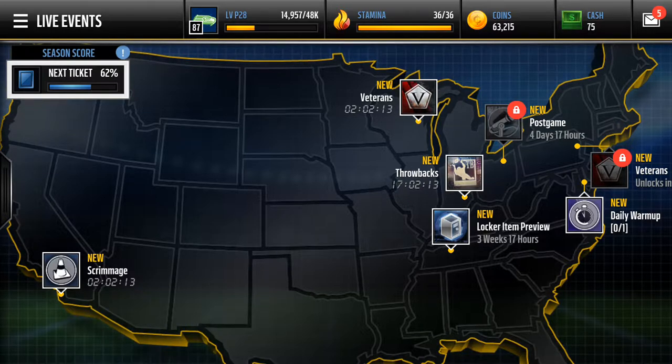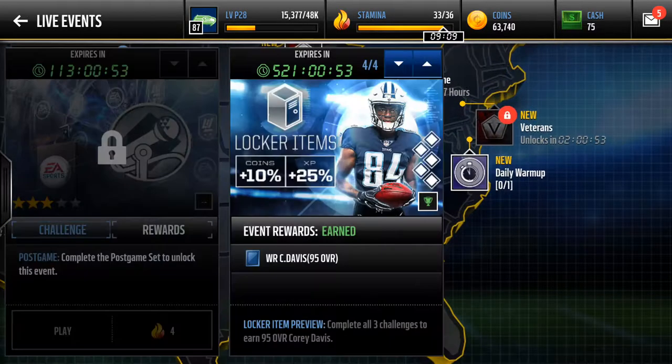It's gonna be: this one's the free live event ones, one of them's gonna be budget players, and then I'm not sure about the last one — maybe it might just be a budget players part two. Next live event is the locker item preview, and this is not fake — this is literally a free 95. If you have, like, a 90 team and you get a free 95, that's a really good boost.